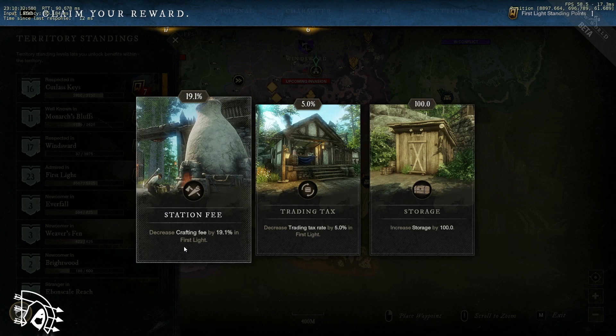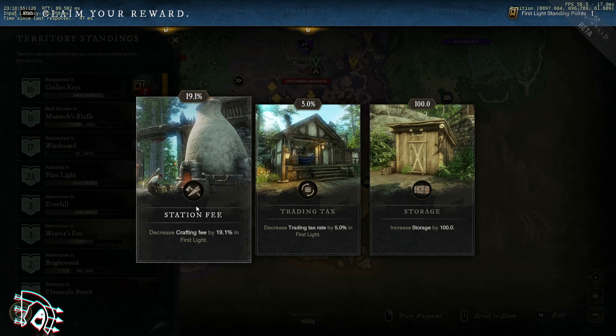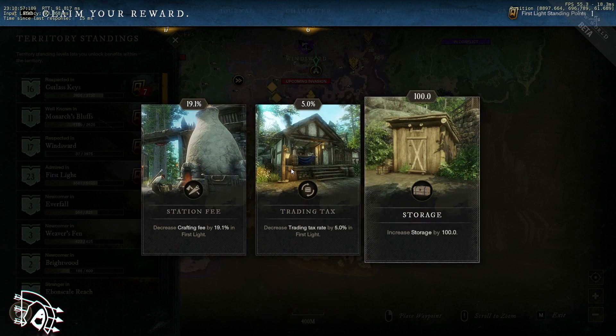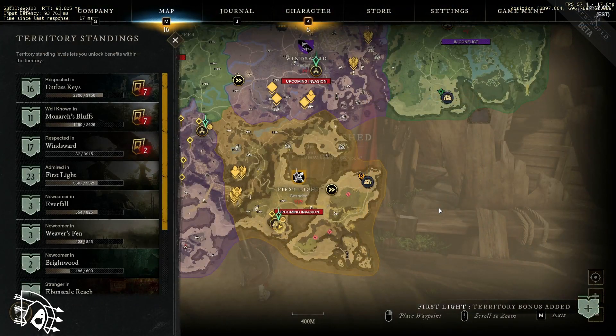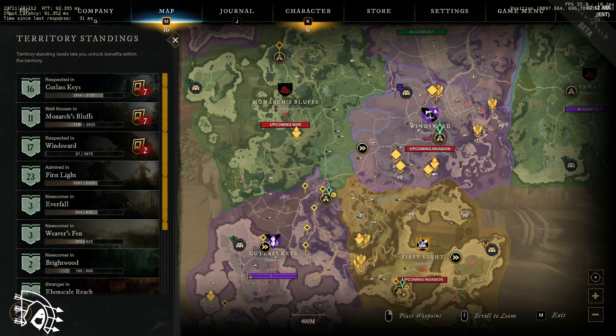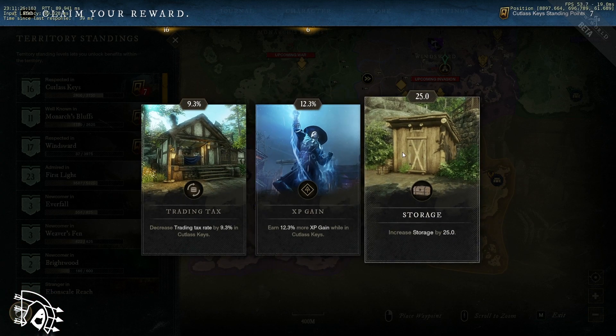They can't change your storage or anything like that, but they get to choose when they upgrade each station and how much they charge. Now I'm at level 23 and I get a bonus — one of three things. Right now I'm at 100 storage in my storage and I want to upgrade that. This is actually where I bought my first house — it's a starter home, not very big, but it's my first house.